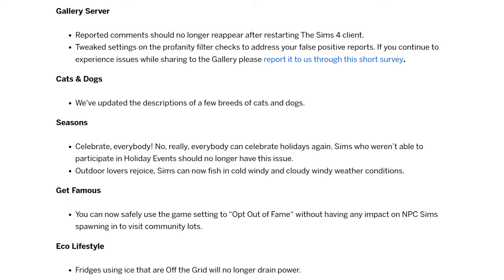I haven't updated my game. For Cats and Dogs, they've updated the descriptions of a few breeds. For Seasons, that seasons bug fix is supposed to be fixed, and you can now fish in cold, windy, and cloudy windy weather conditions — those were definitely on the laundry list. For Get Famous, you can now safely use game settings to opt out of fame without any impact on NPC Sims bonding or visiting community lots. And for Eco Lifestyle, fridges using ice that are off the grid will no longer drain power. The seasons, Get Famous, and eco-lifestyle fixes were all on the laundry list.